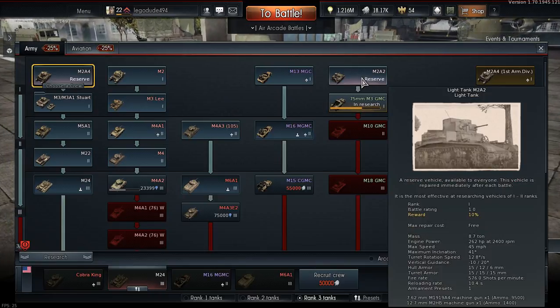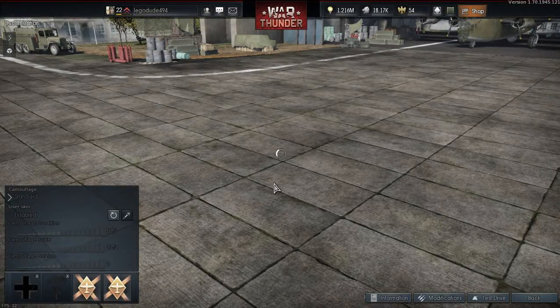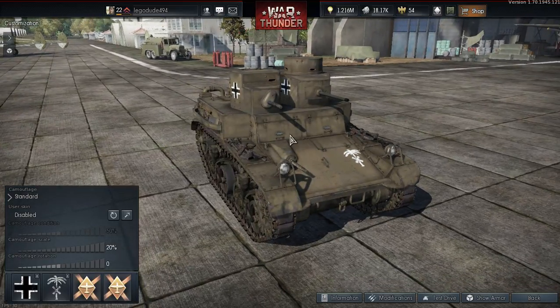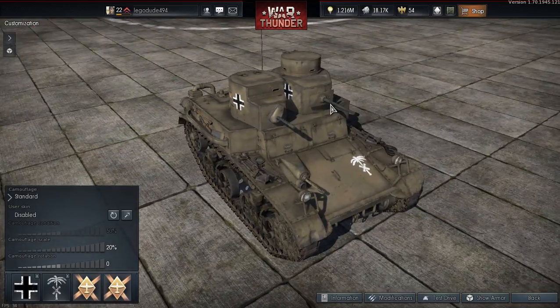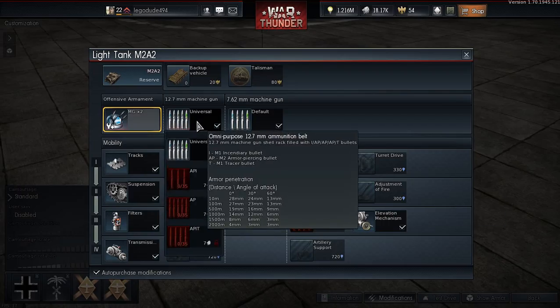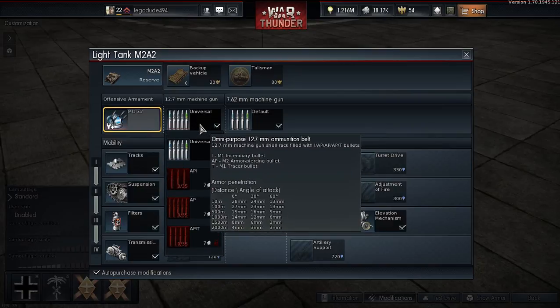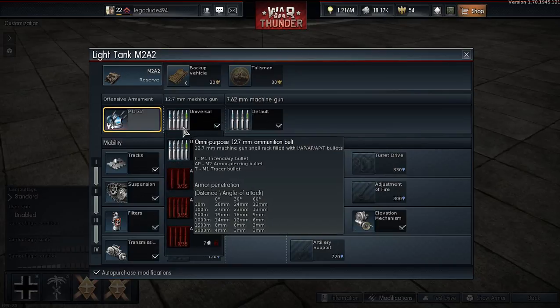They've also introduced a new light tank which looks very, very strange. Just look at this thing. It has a 50 cal — that looks like a 50-calibre barrel — and then there's the 7.62 gun as the main gun, basically. That and the 7.62 is really only for shooting down aircraft, I'd expect.